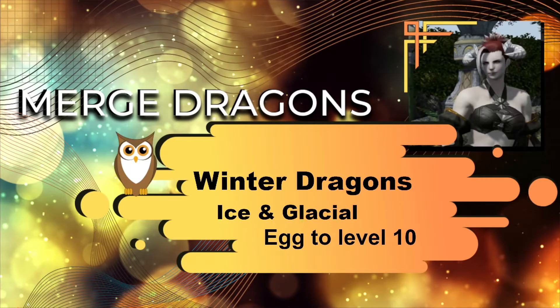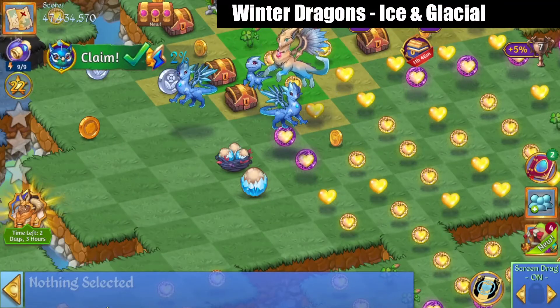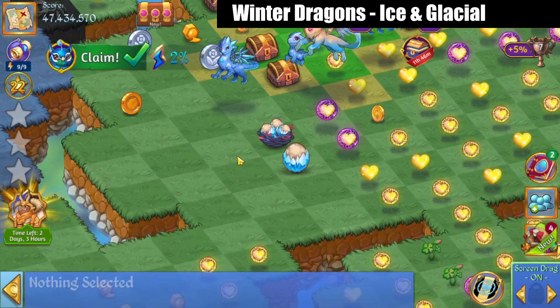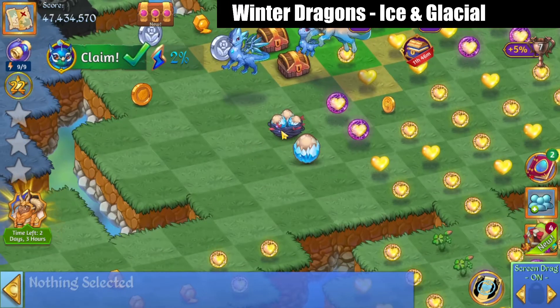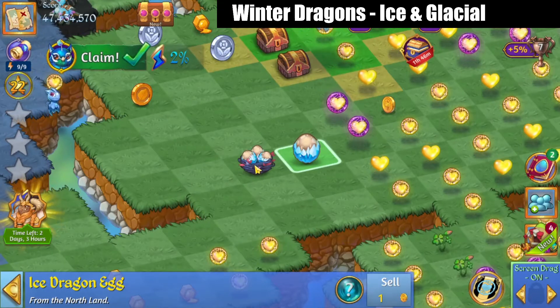Hello, Zukira here with another Merge Dragons Dragon Breed video. This time we're checking out the Winter Dragons, which are the Ice and Glacial Breeds. So we're going to start off with this egg right here, this ice egg.